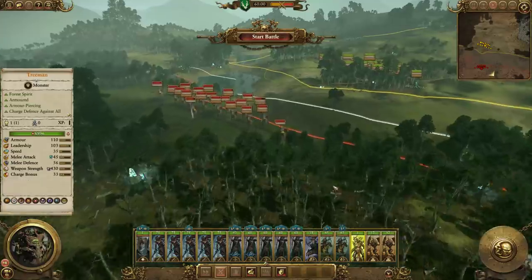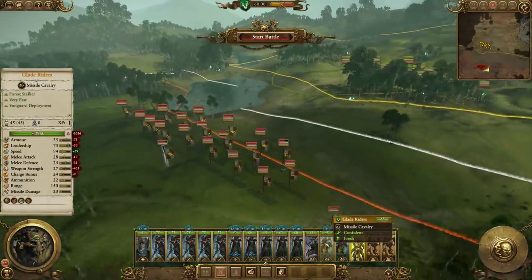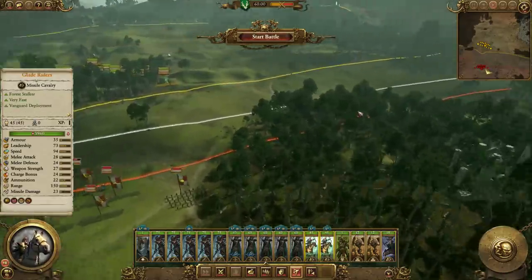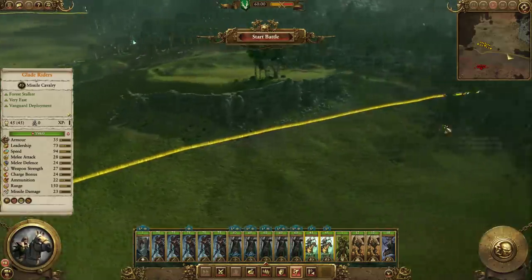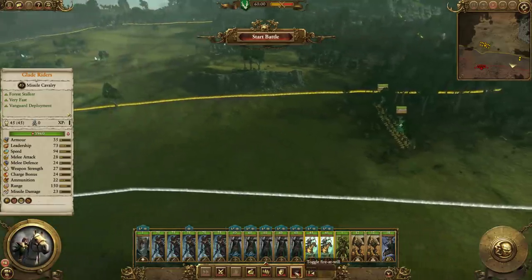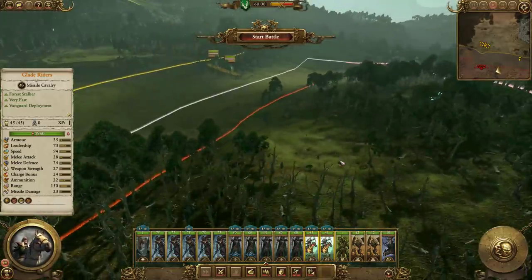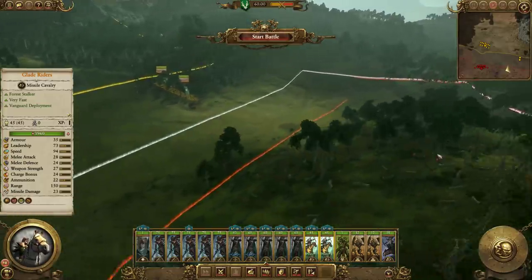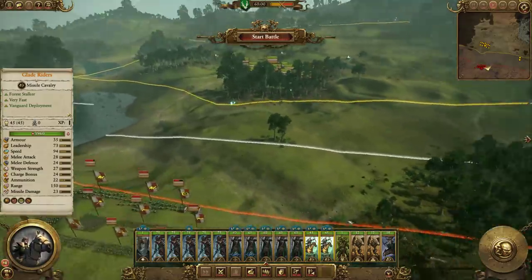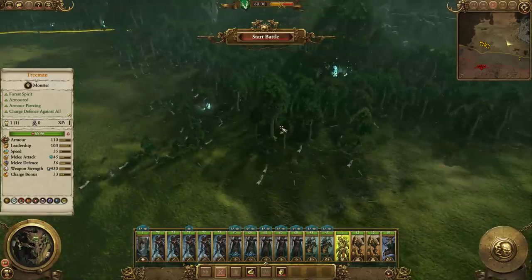The best units for doing that would probably be the Glade Riders. So we need to find somewhere to put them. The closest place where we could put them is about here. Don't put them on fire to begin with. If we run over to the forest here they'll detect them and then they'll go check for them. The rest of the army should stand probably about here.